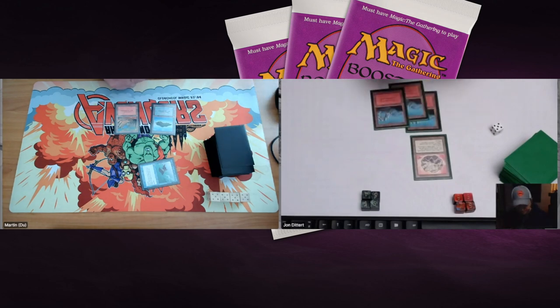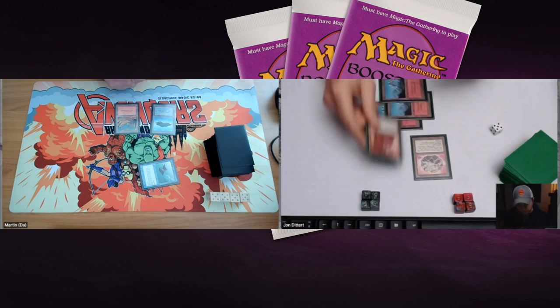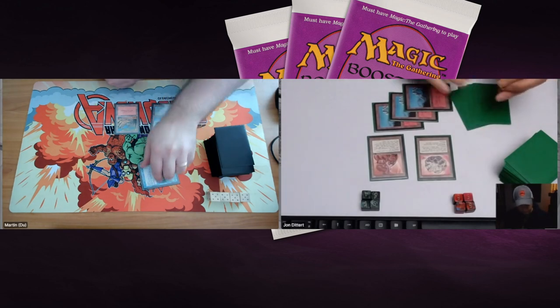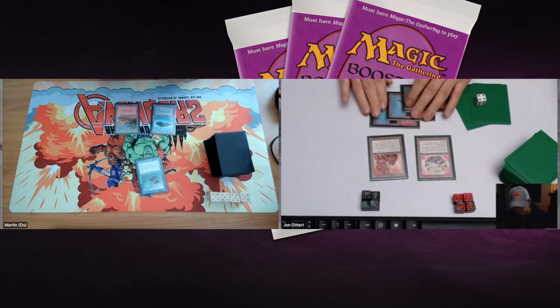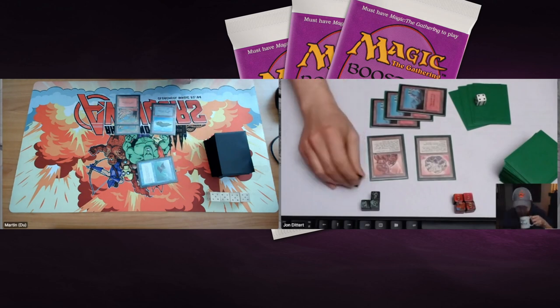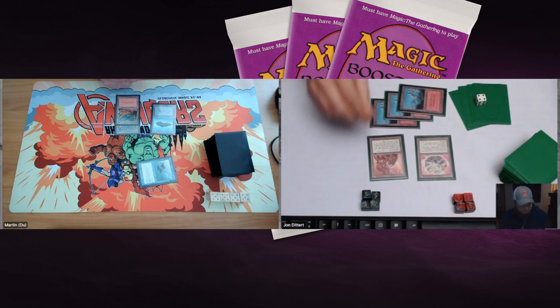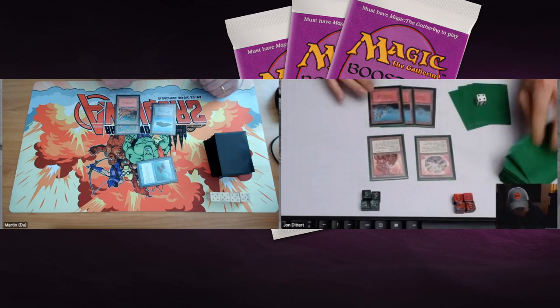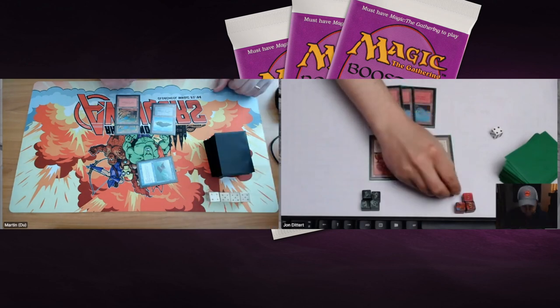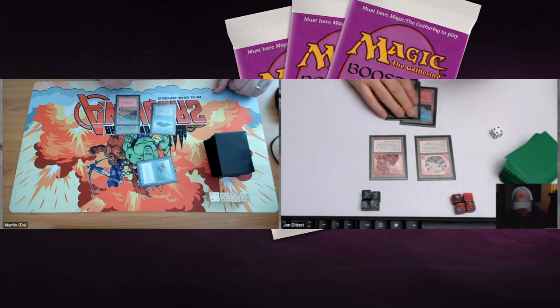John plays another land, now at four mana — he could play a Primal Clay or a Clay Statue. Instead we see a Yotian Soldier, a 1/4 creature from Antiquities that doesn't need to tap when it attacks. Martin can still fly over with the Flying Man. No Desert yet. There's the attack — John drops to 18. Martin plays a Mountain but still no follow-up play, which is really good news for John.